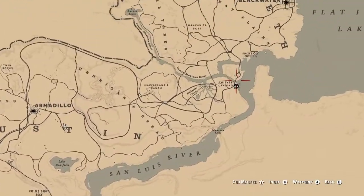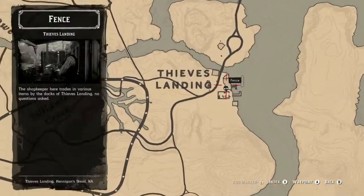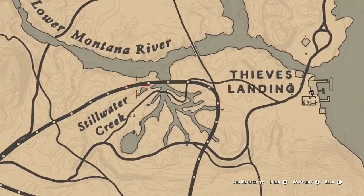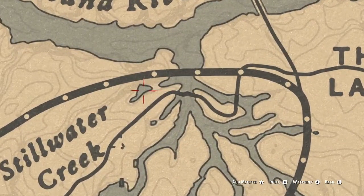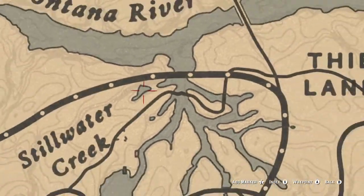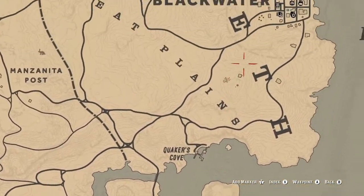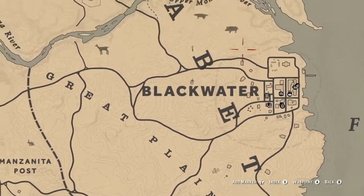Thieves Landing is available — the fence, if you need to get dynamite. Stillwater Creek is right there, but it's not a very valuable source at the moment that I could find. If you go there and get fish to spawn, let us know in the comments below — they didn't spawn for me.